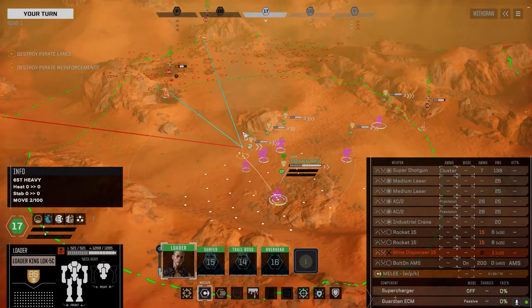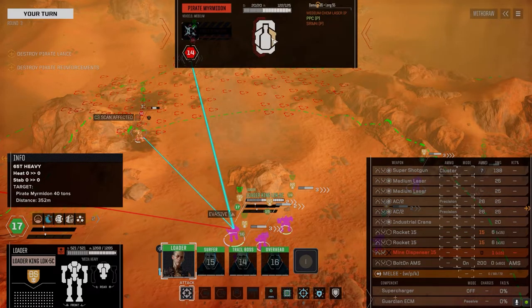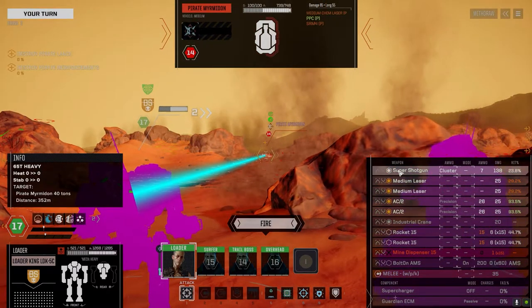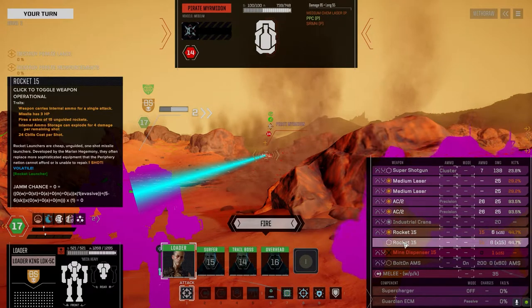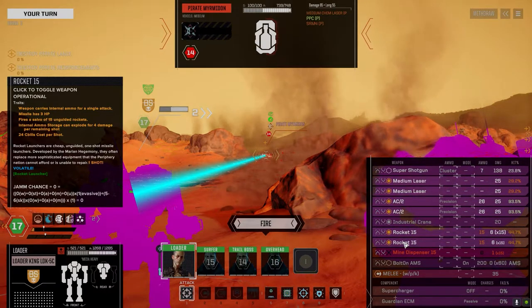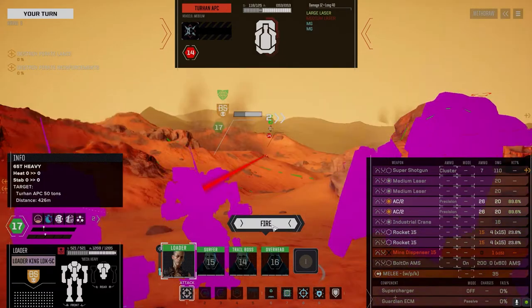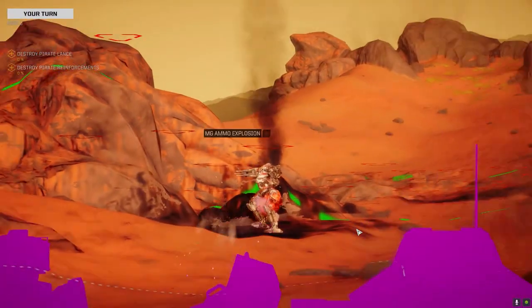Moving into position. The question is — this guy's a pirate Myrmidon. He's like woefully underpowered. Land about 12 rockets — if everything hits the side we'd probably get them, but let's leave those off for a better chance to hit. Let's try and get the kill on this guy. There we go.